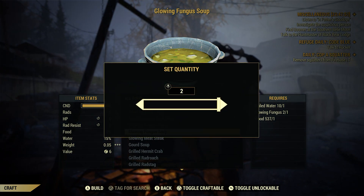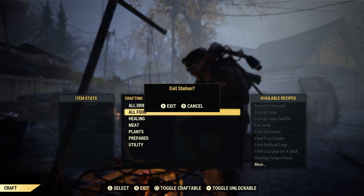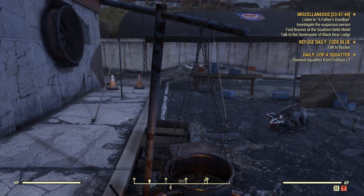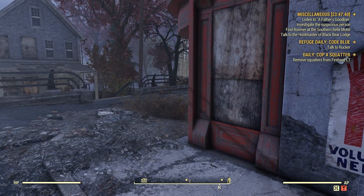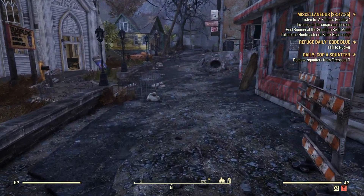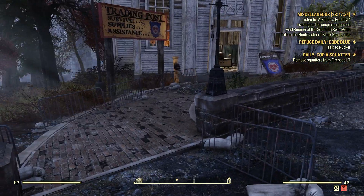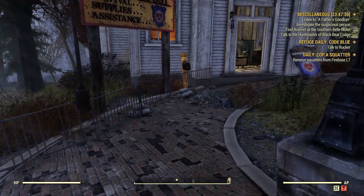Let's go ahead and craft them — we'll only need one. That's probably the most important part: if you try to sell glowing fungus to an NPC vendor for this daily, it's not going to work. You'll just get a few caps at best. You have to cook it at the cooking station first.